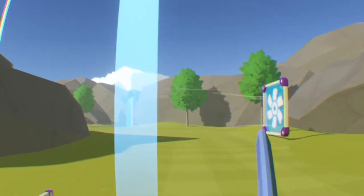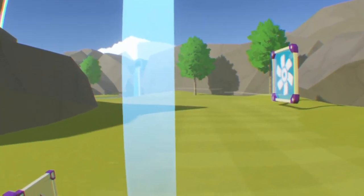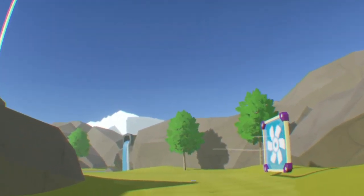Pick it up — do not drop it or it may despawn. The whole reason you want the sword is so you can hit the frisbee without it counting as a stroke, which I'll demonstrate right now. As you can see, I hit it and it doesn't count as a stroke.